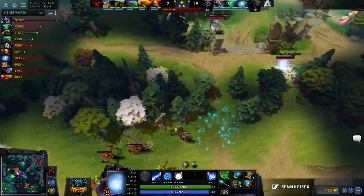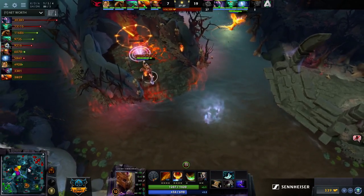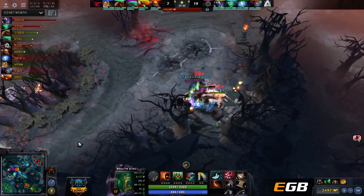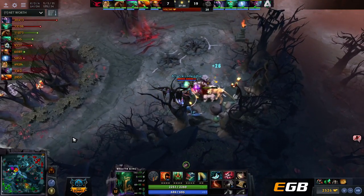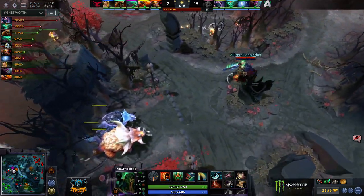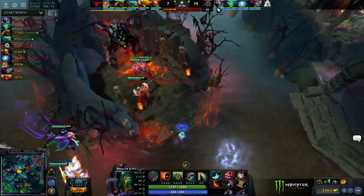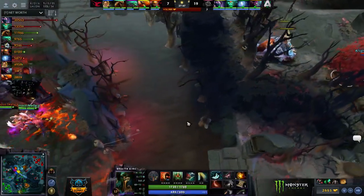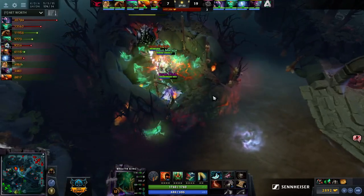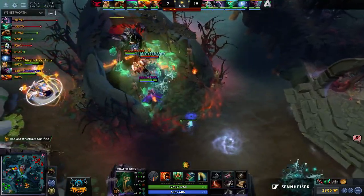They want to wait for Roshan — he's going to be up in about 15 seconds. Alliance will be ready though — Clockwork can TP to the shrine, Loda's already there, Limp can get Relocated in. They may get this Rosh. But Mouse is wondering if they don't just lose the entire fight on the bottom lane — yeah, they're just pushing into the base instead.